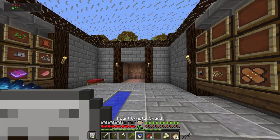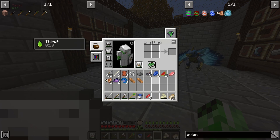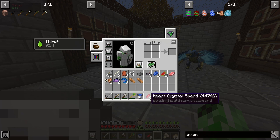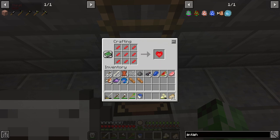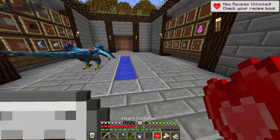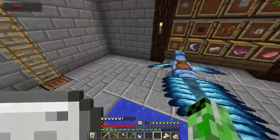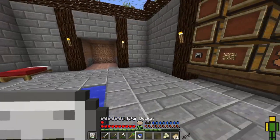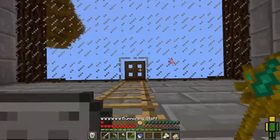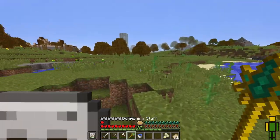I got magic 8, so I can now use this summoning staff. I already messed around with it and killed one of those purple fire zombies — it gave me a ton of levels and also 8 heart crystal shards. I already had one, so I combined them into 9, and I can craft a heart container at the crafting table. I use the heart container and boom — I get an extra heart. More health is of course amazing. Let's go test out the summoning staff on something in video.